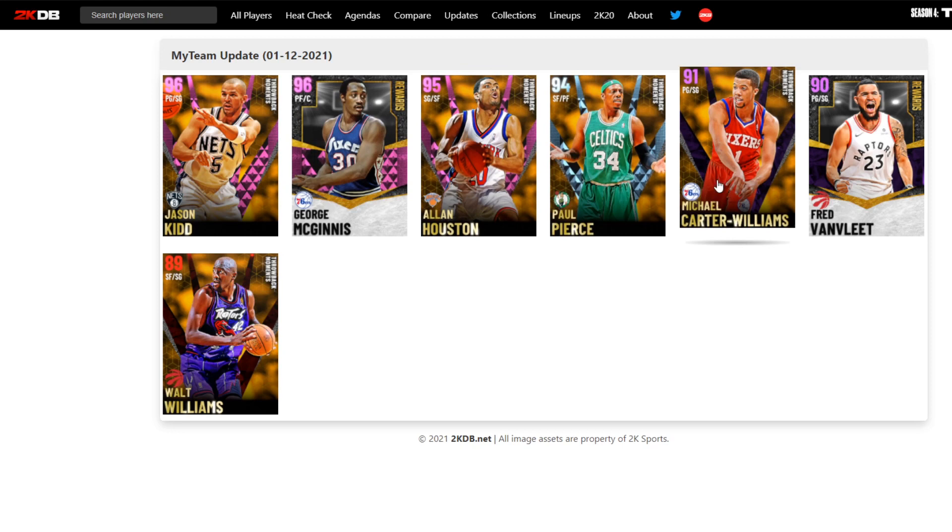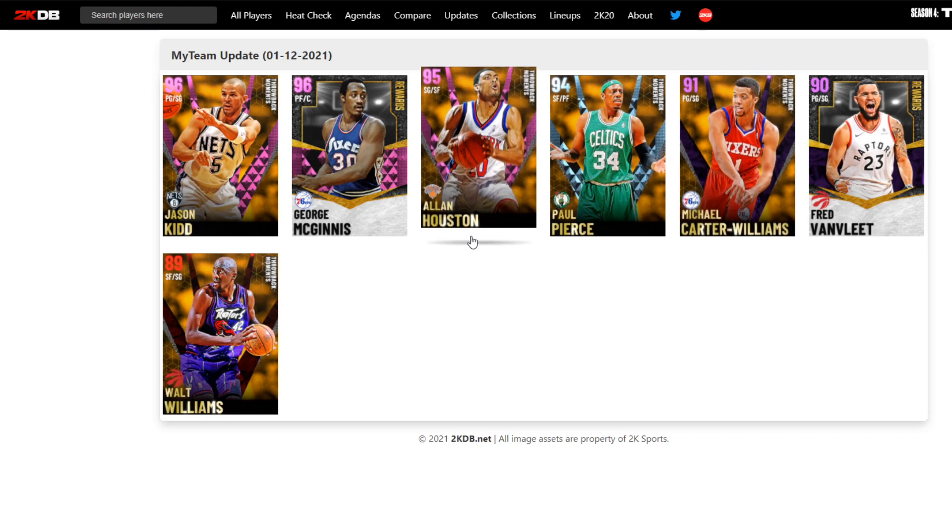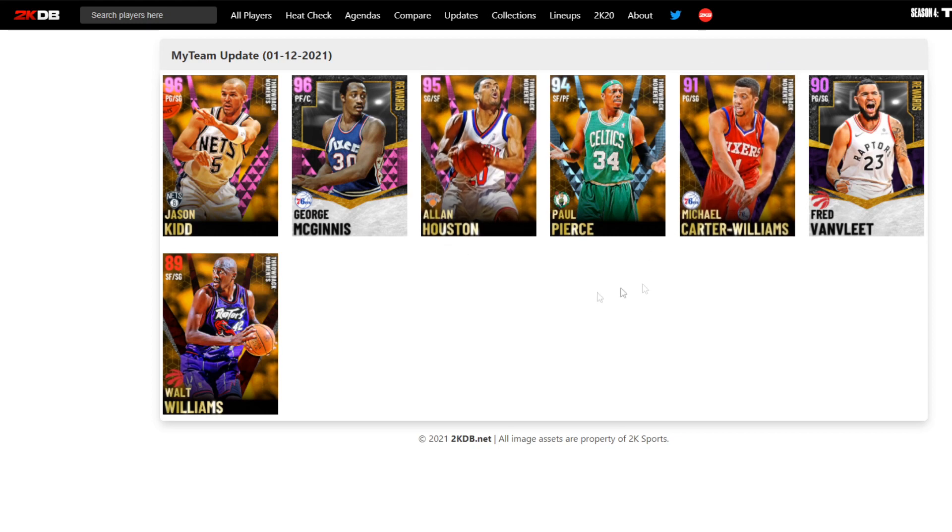None of these cards really stand out besides maybe Alan Houston and Carter Williams for a budget tall guy option. Let me know what you guys think down in the comments. Make sure you like the video if you enjoyed and subscribe if you're new. If I had to tell you who to pick up - probably Alan Houston and MCW, Jason Kidd if you can get over the jump shot - everybody else, nah. Definitely don't lock in for George McGinnis. Subscribe if you're new, we are on the road to 10K subscribers. Hope you guys have a great rest of your day.